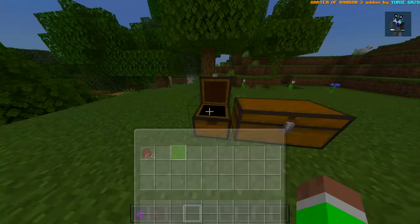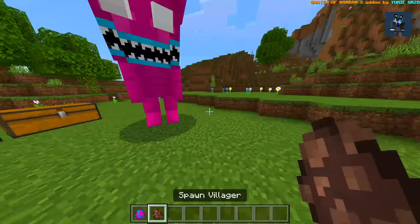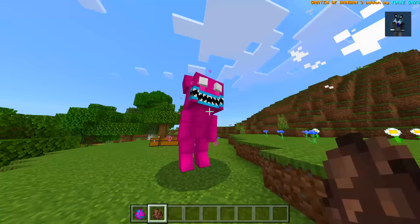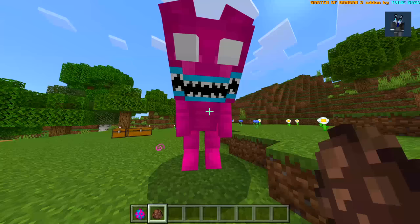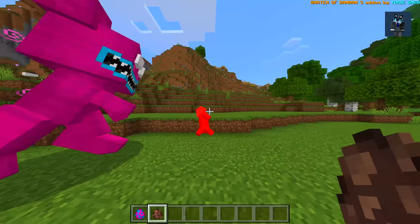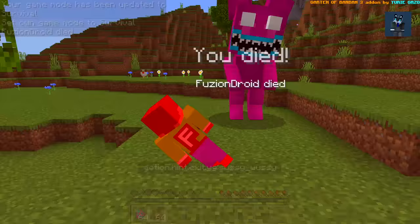Let's begin with Sussy Wassy and we'll spawn in a villager just to see what it does. It just looks like a Garden of BanBan character. Oh — what is that noise? That sounds derpy, that is very very funny. I like that though — run villager!